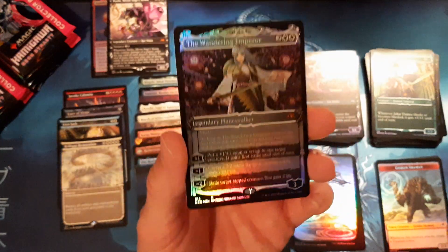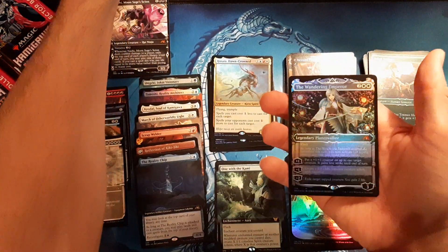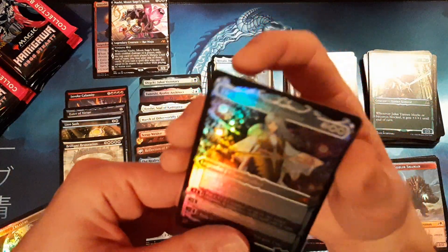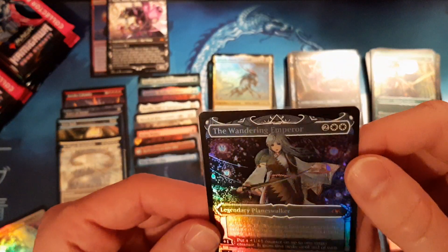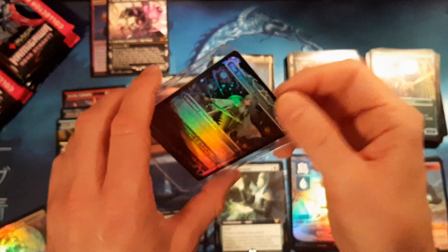Look at how shiny she is — she gets a sleeve immediately, don't even want to put fingerprints on it. Let me just make sure that's not foil etch — she's gonna get a hard sleeve right away too because she's over a hundred bucks. She pretty much just made the box. Doesn't even matter what else comes after this.